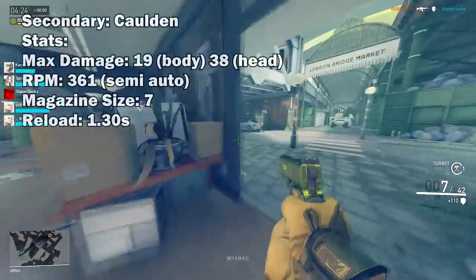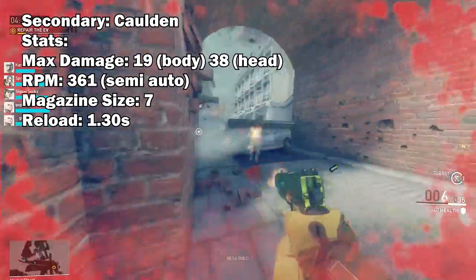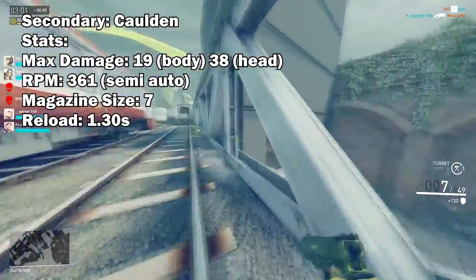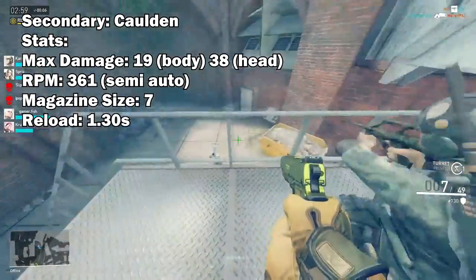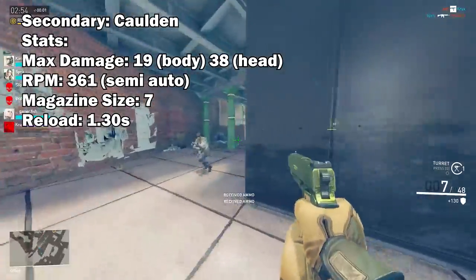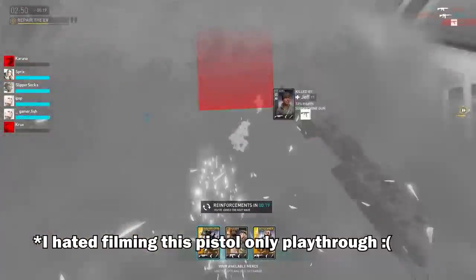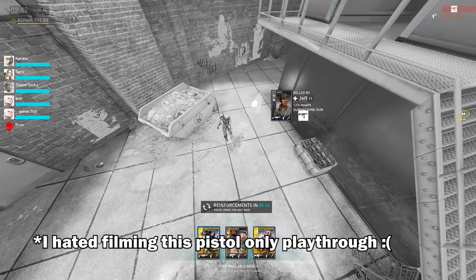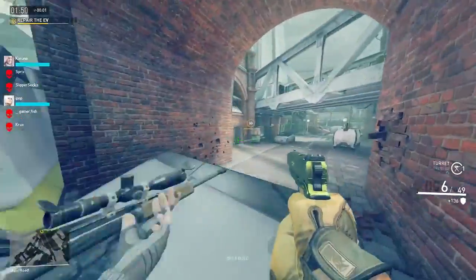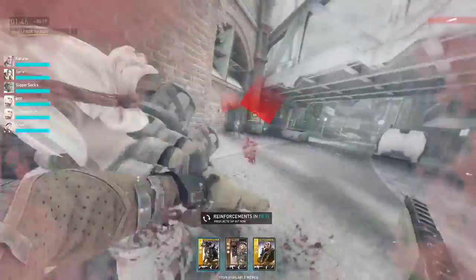Next up for the secondaries, you have the Calden semi-auto pistol. You get 19 damage per bullet, which is 38 to the head, and a max of 361 rounds per minute. The magazine size is pretty tiny at 7 rounds, and the reload time is 1.3 seconds. This isn't exactly the kind of pistol you want to depend on if the Blishlock runs out of ammo entirely. For the average player, you can't really hope to take down someone at full health, even if you flank them. With 7 rounds in the magazine hitting 19 damage a pop, there is very, very little room for error.